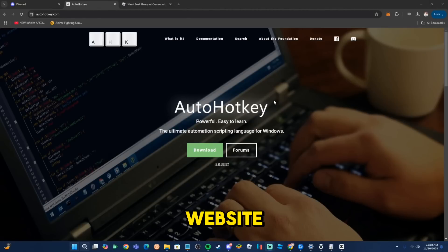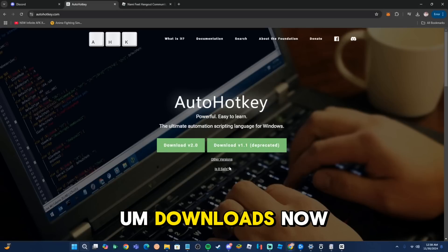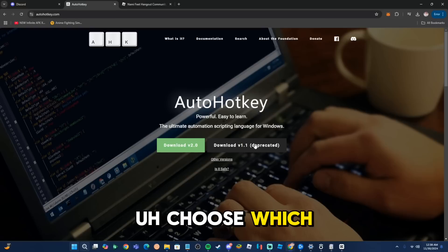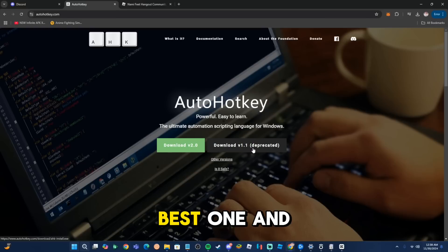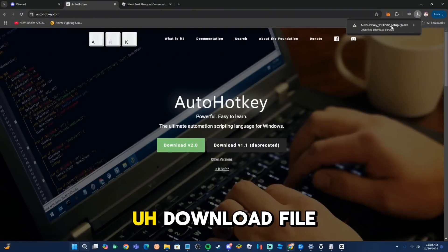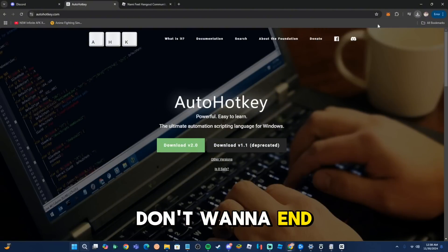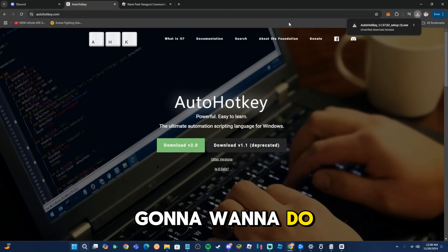Once you get to this website, you're going to hit download and it's going to prompt you with two download options. I recommend you choose version 1.1, as it's the best one and the one that works. Go ahead and download that — it's going to ask for your permission to download an unverified file. Go ahead and allow it. I've already downloaded it so I won't download it again, but that's what you're going to want to do.